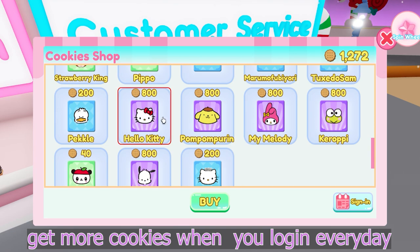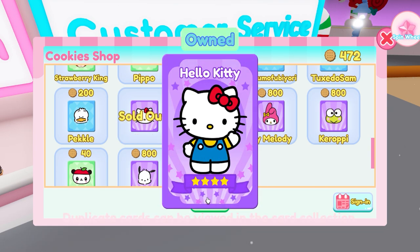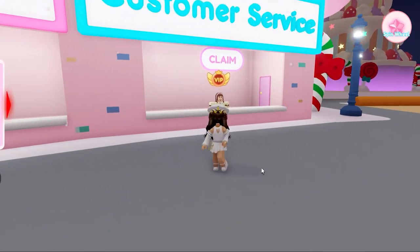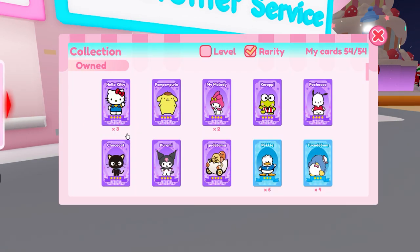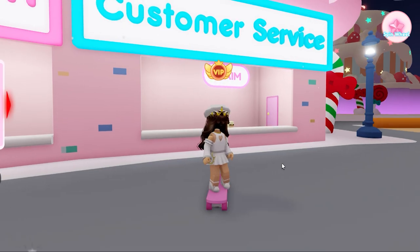I'll buy this Hello Kitty card — there we go! I've been saving for this because I wanted to get her a new outfit. I am so happy! Let's check my card collection — and there we go, I've got three extras. I'm so excited!